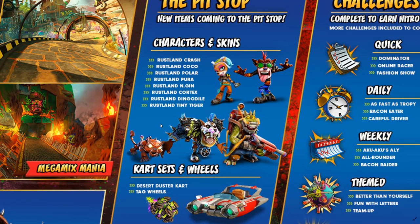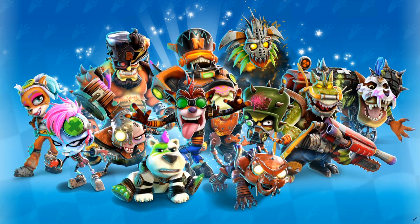We will be getting a lot of character skins for our base roster: Crash, Coco, Polar, Pura, Engine, Cortex, Dingo Dial, and Tiny Tiger. We will also be getting a new legendary skin for Nina, which can be unlocked at the end of the silver tier.